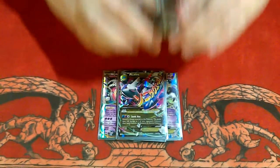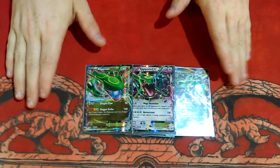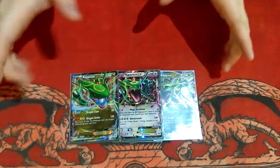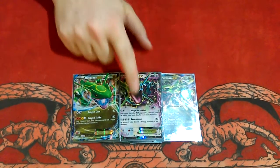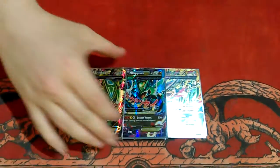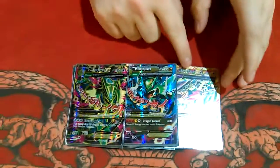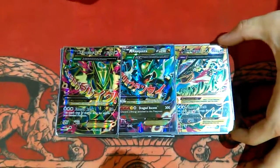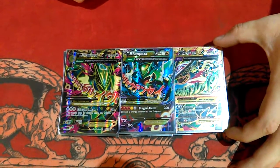I run three regular Rayquaza. As I mentioned in my previous video, I wish both had the sphere in hand, but they let me search for the Mega versions. Speaking of which, I run three Mega Rayquaza — two of them are the Emerald Break version and one is the Dragon Ascension version, which is the secret rare. I was fortunate enough to get that from a friend of mine.